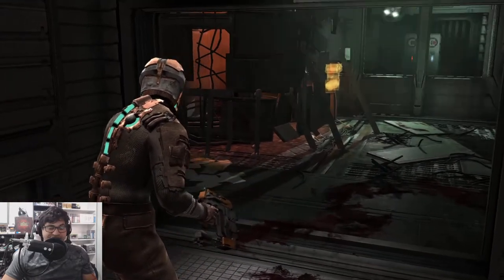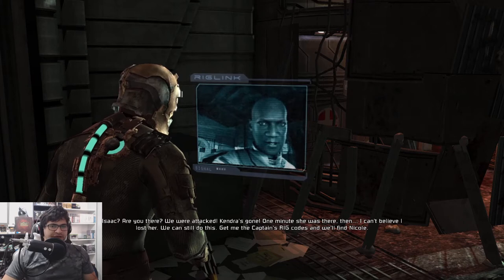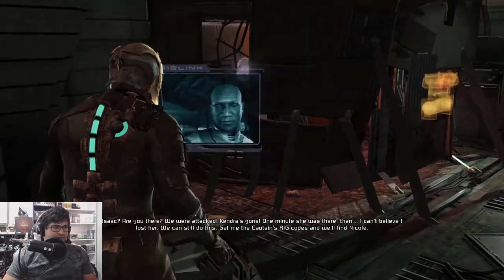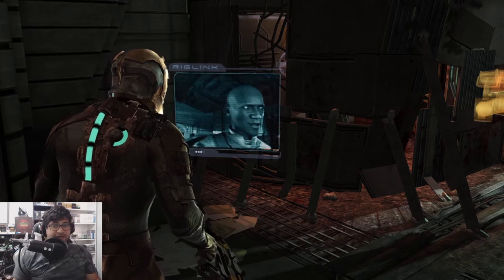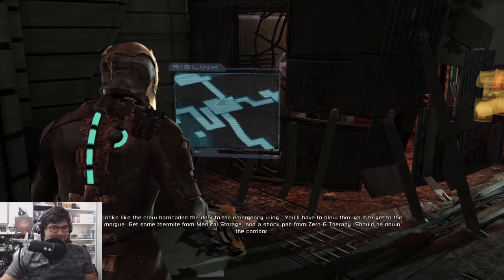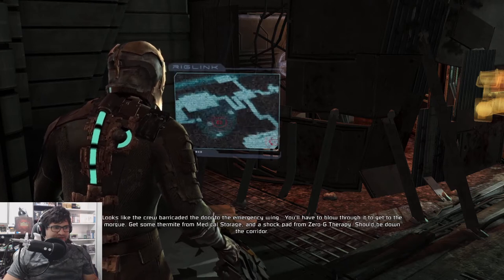I don't like the looks of this at all. 'We can still do this — get me the captain's rig codes and we'll find Nicole.' Good. Looks like the crew barricaded the door to the emergency wing. We have to blow through it to get to the morgue. Get some thermite from medical storage and a shock pad from zero-g therapy — should be down the corridor.